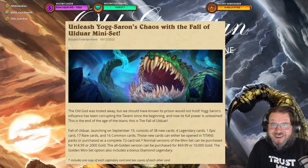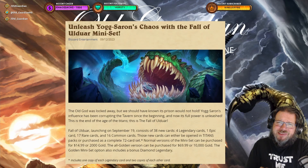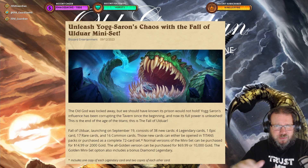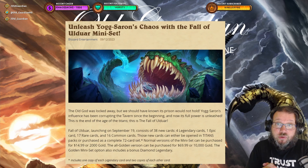Hello everyone, it's OrdGuardian here. Juxtaeron's Chaos is now here with the Fall of Ulduar miniset, but is the Fall of Ulduar miniset a good thing to purchase in Hearthstone? Should you spend some of your money or your gold in order to buy the Fall of Ulduar miniset? Let's take a look at that.